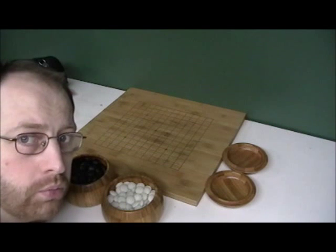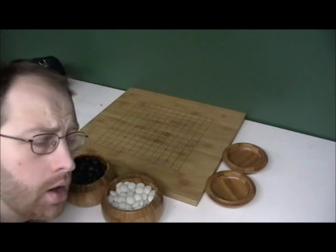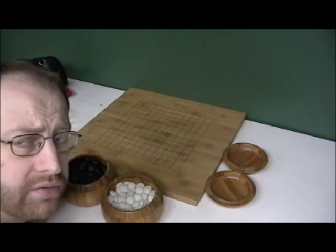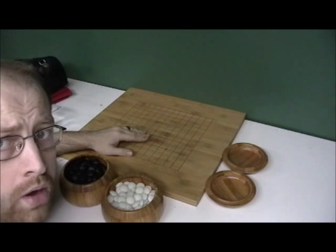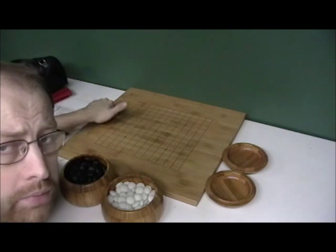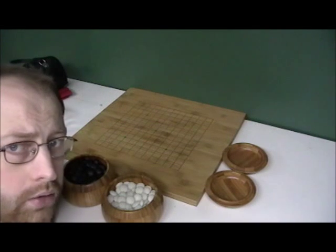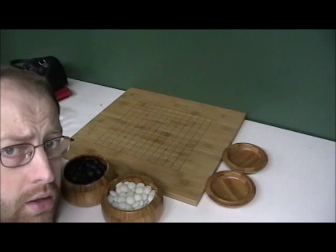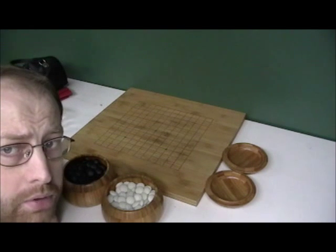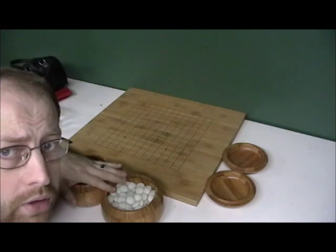Hey guys, this is DudaTube and this is going to be another GoBasics video. I have a 13x13 board here with my Yellow Mountain Imports Bamboo Board and Bamboo Bowls with 9.2mm double convex Yunzi stones, for those who care. I talk about these in other reviews.